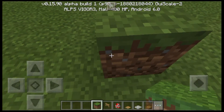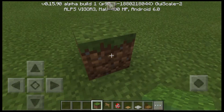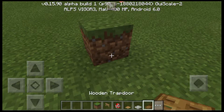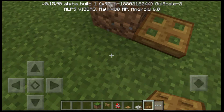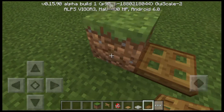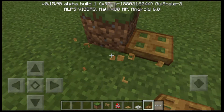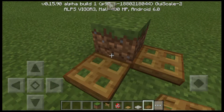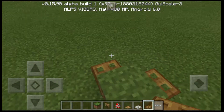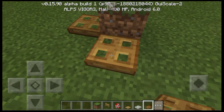What you're going to do is put a block of your choice there, and then put an iron trapdoor just like that. Put another one in here, and then in there.